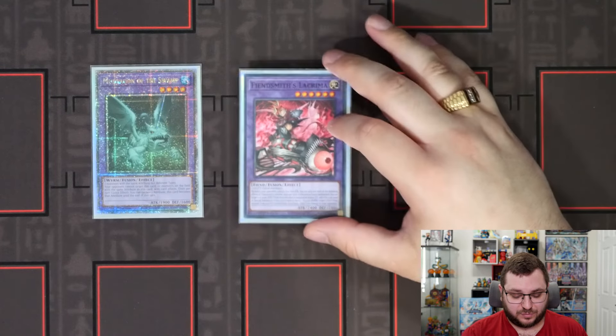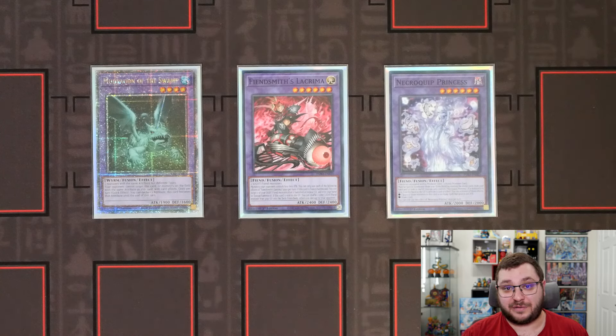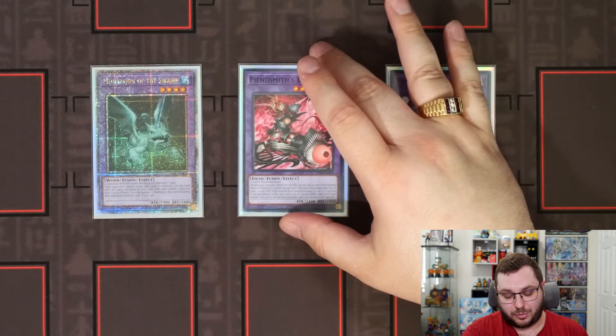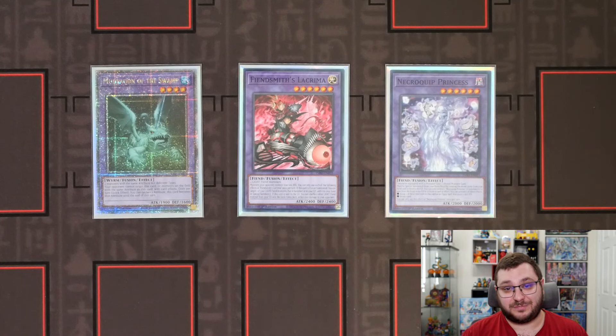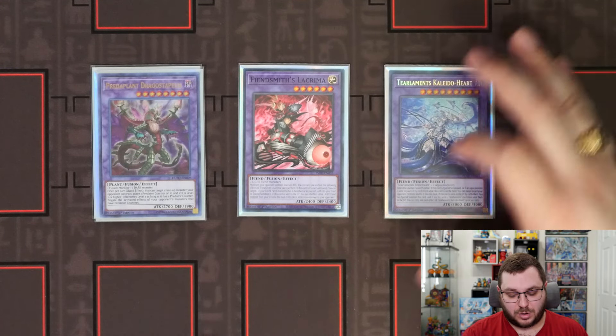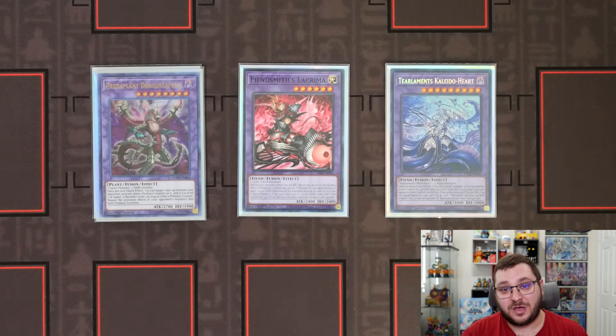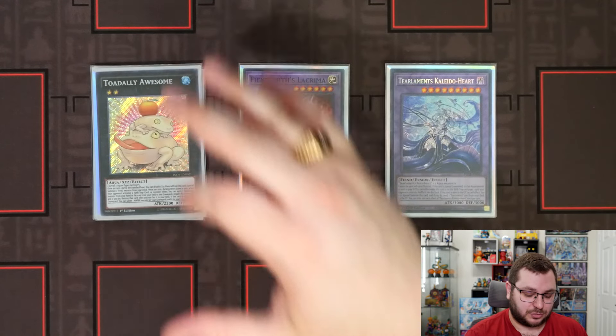We have our one copy of Mud Dragon of the Swamp, one copy of Lachryma, and one copy of Necroquip Princess. Mud Dragon of the Swamp is a very good generic Fusion and a mandatory part of the combo — it allows you to end on an omni negate. Lachryma and Necroquip are the Fiendsmith package and are really important. Necroquip is a Fusion monster, meaning you can recur it to go into something like Dragostapelia, which is incredibly strong. We also have one copy of Tier Lament's Kaleido Heart as the boss monster of the deck. With Kitkallos banned and without King of the Swamp, we really can't afford to play Rulkallos.